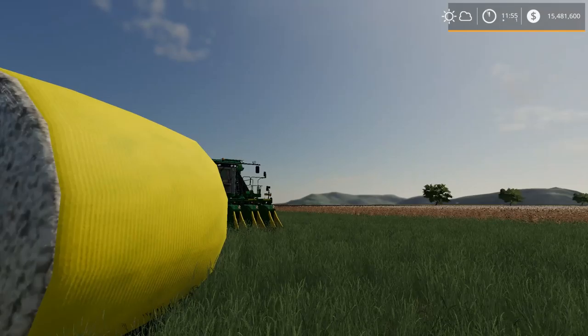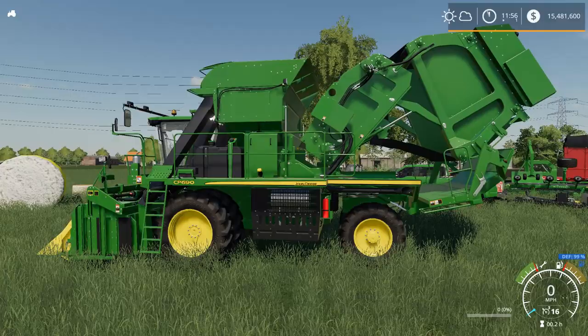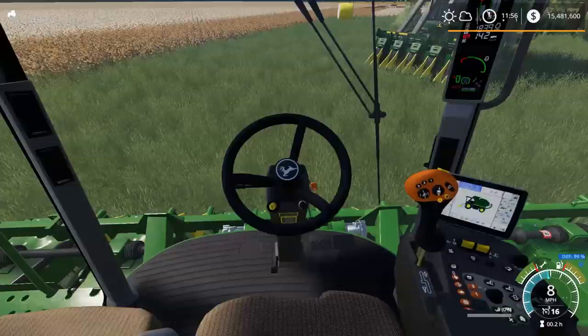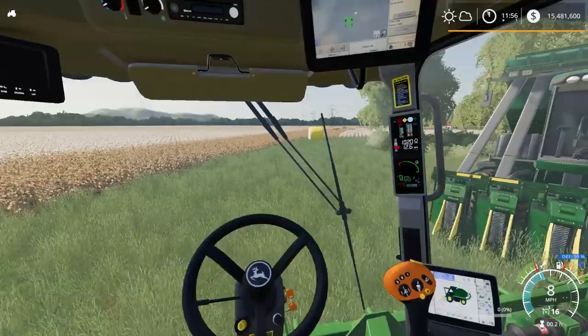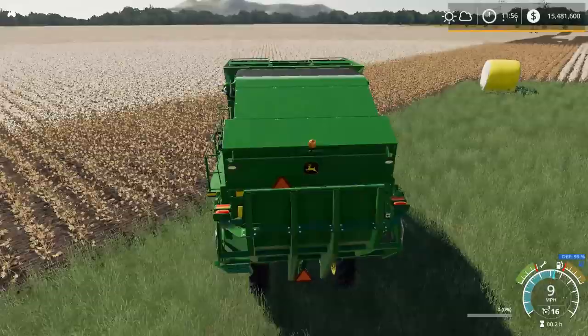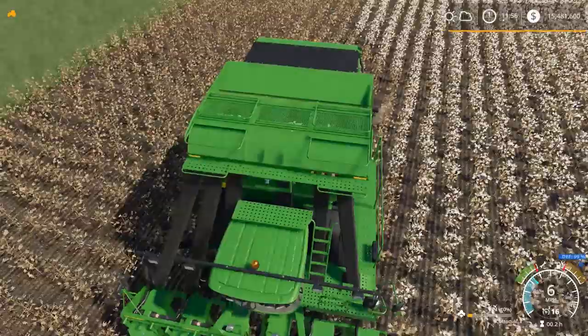Let's jump over to the new DLC. Right when you first jump in, you're going to need to fold it up — that's as simple as activating the action and you'll see it wrap up. It'll actually look much more familiar, a lot like our other John Deere harvester. Now it's good to go and ready to harvest. The interior view looks pretty good — it looks pro, for sure. We'll fire this bad boy up and start harvesting some cotton.